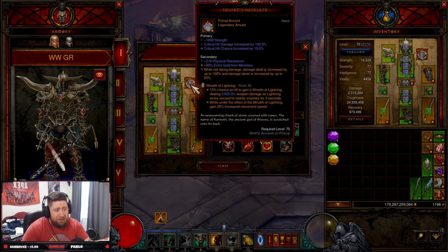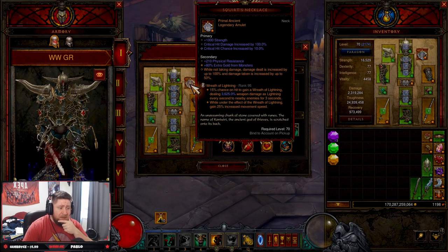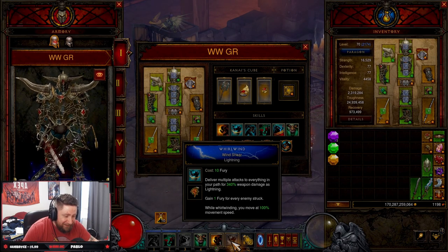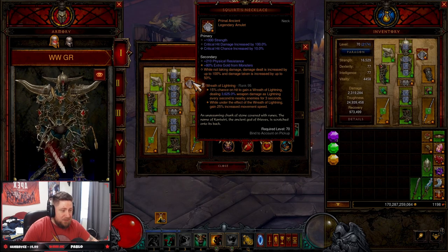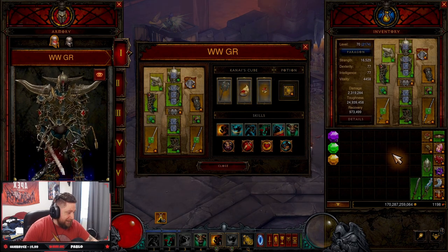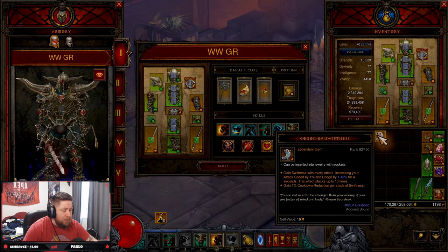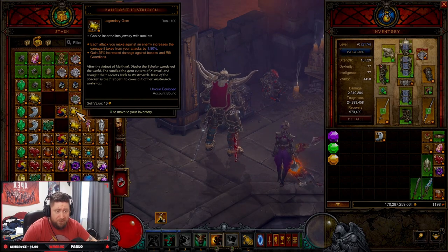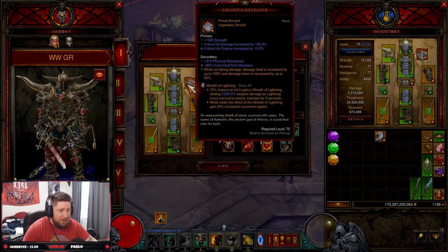For the third legendary gem, you have a lot of options. I'm going with Wreath of Lightning because I really like the speed effect. Yes, we are spinning, but movement speed doesn't really increase much with Whirlwind — we only get 100% of our movement speed, which is low — so I like having more. If you don't want Wreath of Lightning, you could do Gogok of Swiftness, Bane of the Powerful, Bane of the Stricken, or Gem of Efficacious Toxin. Those are your options — I just like Wreath of Lightning for the movement speed.